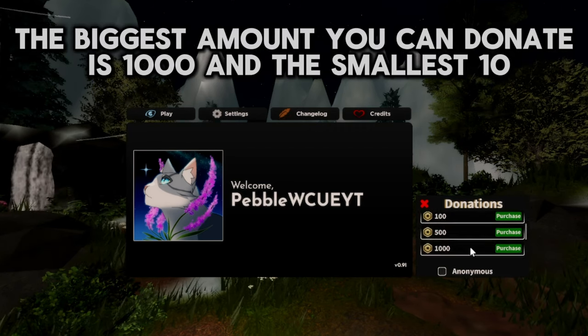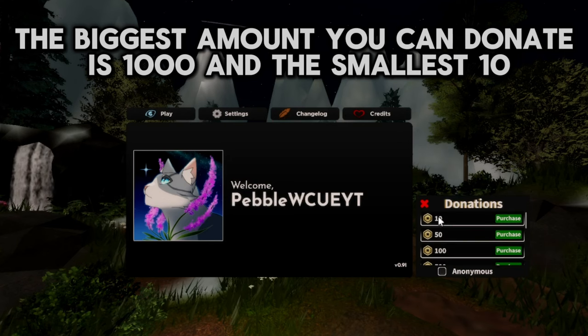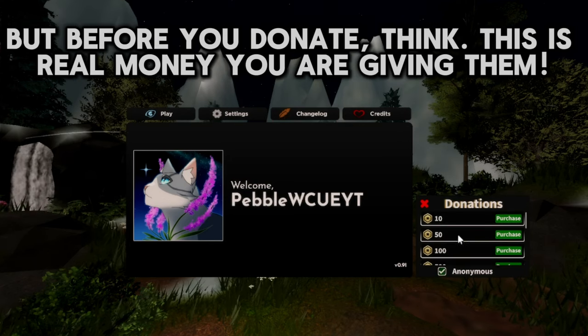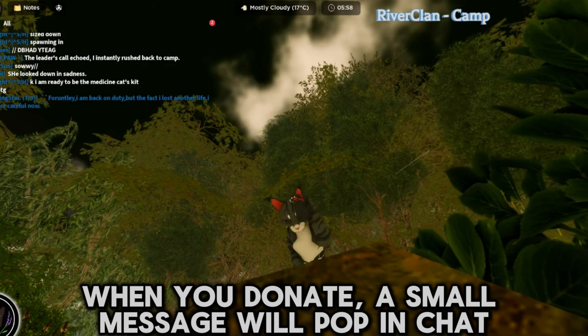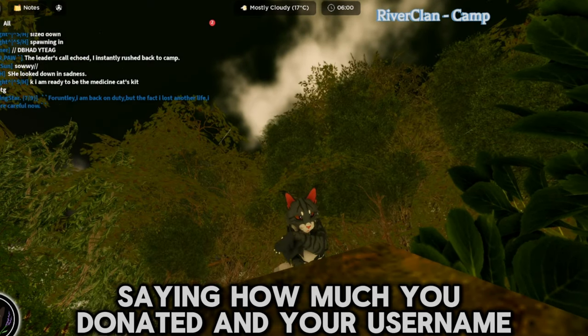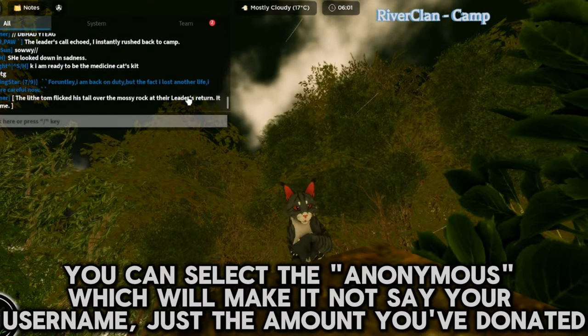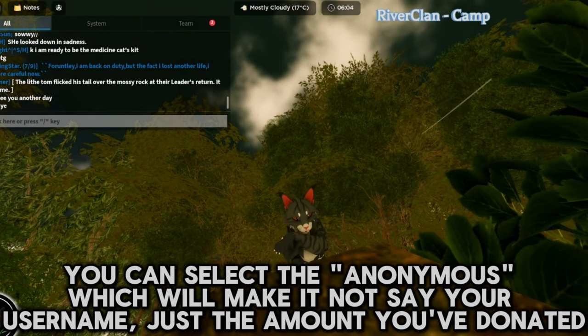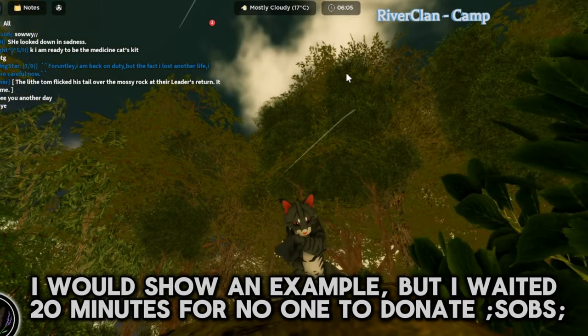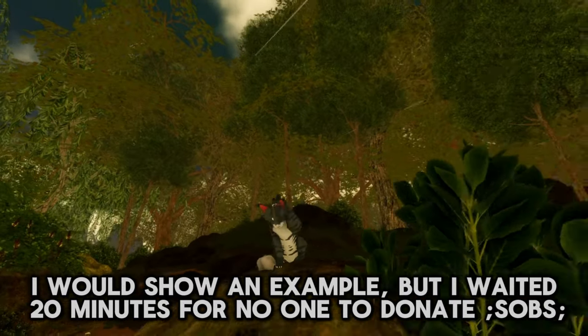You can find the donation bar when you first load into the game. The biggest amount you can donate is 1000 and the smallest is 10. But before you donate, think — this is real money you are giving them, so it's your decision whether you do or not. When you donate, a small message will pop in chat saying how much you donated and your username. You can select anonymous, which will make it not say your username, just the amount you've donated. I would show an example, but I waited 20 minutes for no one to donate.